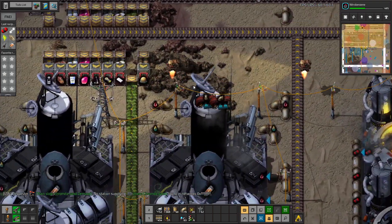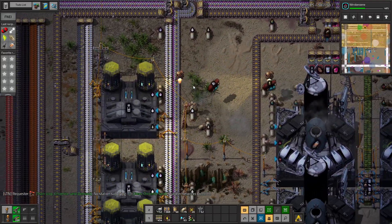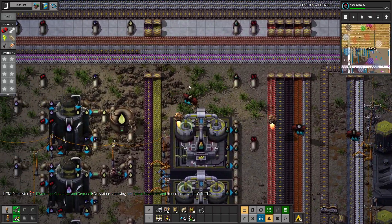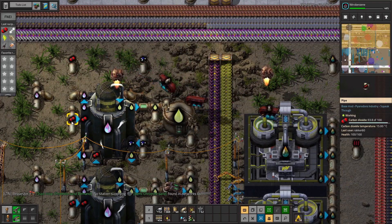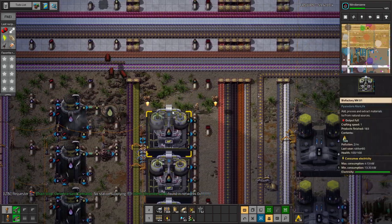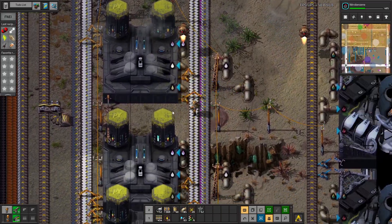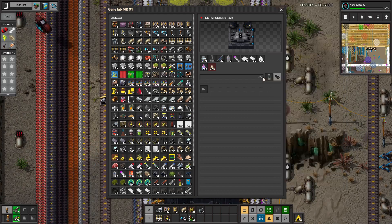So I decided to make a little bit of production for carbon dioxide. Carbon dioxide I need for... this one here. Now it is full — this is okay. Finally, our alien sample is running.